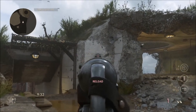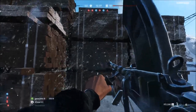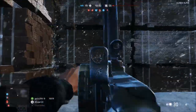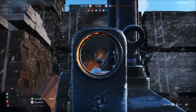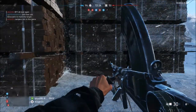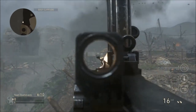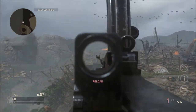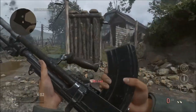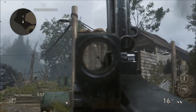Right, the next one is the Bren — look at the recoil on this, it's just rising up. This is the Bren on the support class in Battlefield 5. And now here's the Bren on CoD — it pretty much has no recoil, goes up slightly, but not nearly as much as the Battlefield 5 version. You can see it slowly rising but it's much more controlled.